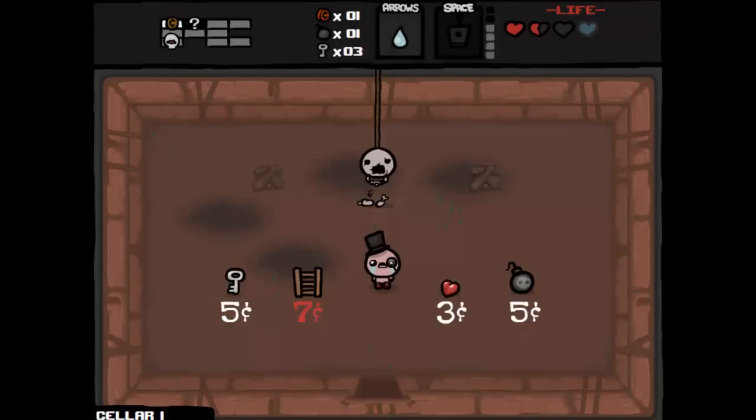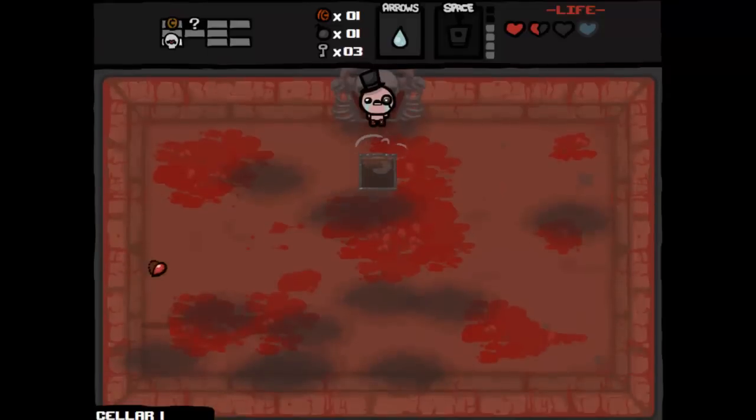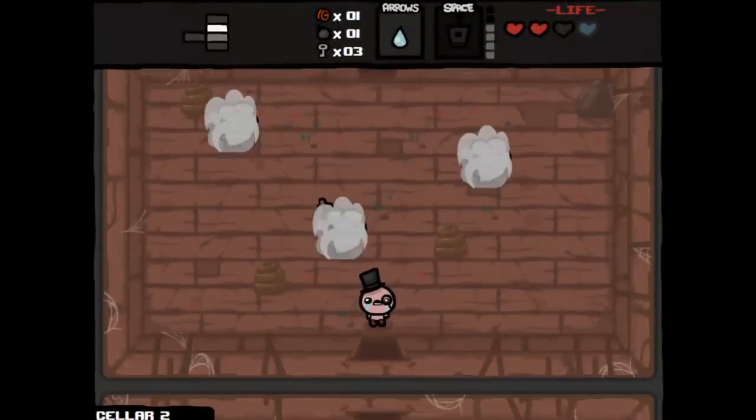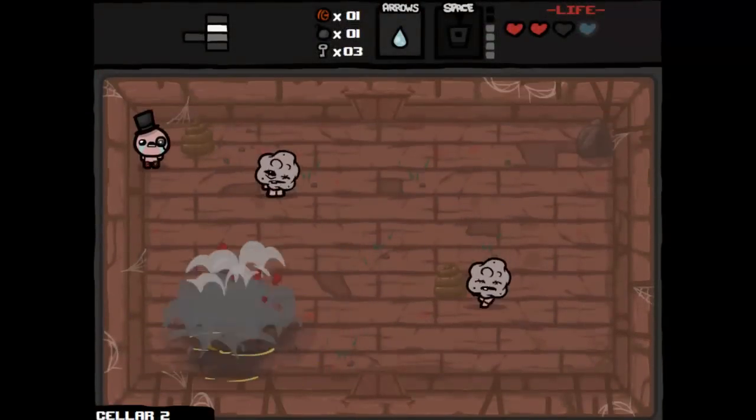I'm going to try to blow these fires up because sometimes you can get some coins inside the fire, but not today. I'll buy that blue heart, which is a spirit heart. That allows you to take some damage, but once you take damage it's gone.